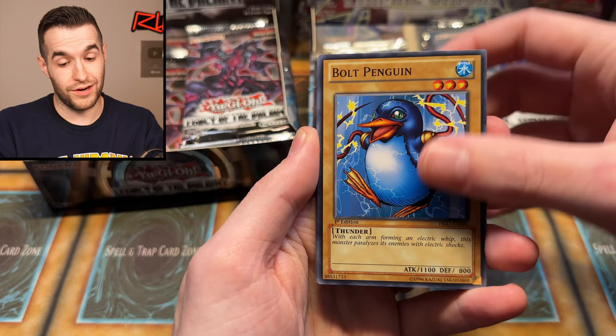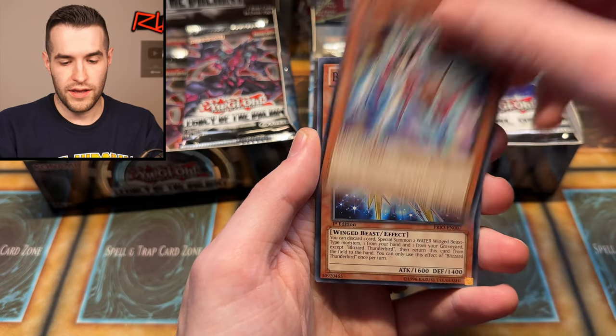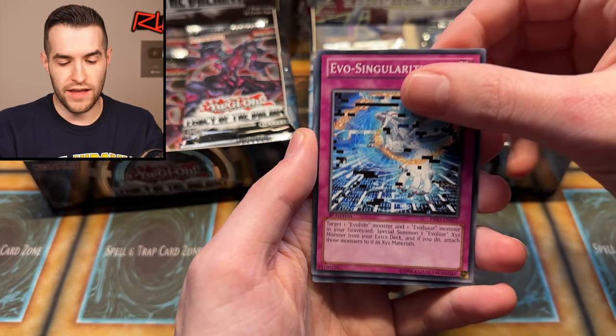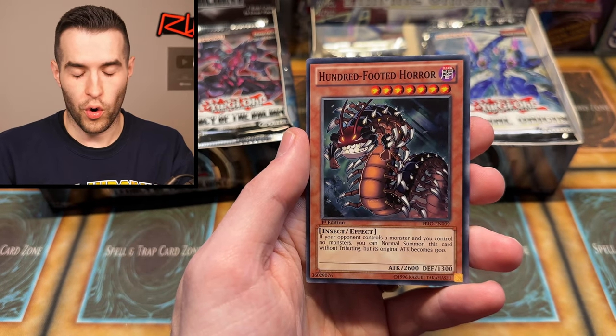We have Bold Penguin — that is an awesome card. Number 48. We have Unleashed, Lotus Swain, Thunderbird, Evo Singularity, Xyz Universe, and 100 Footed Horror. 100 Footed — not 100 Feet. This set just has very difficult names. First edition Legacy of the Valiant — not Legacy of Darkness, which is what comes to mind when I hear Legacy.